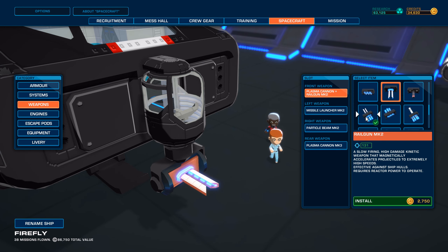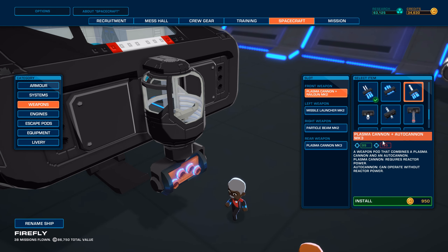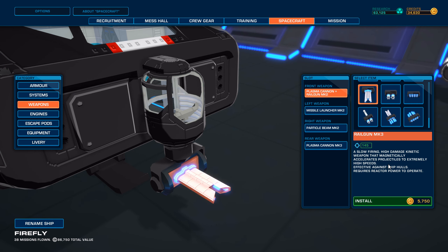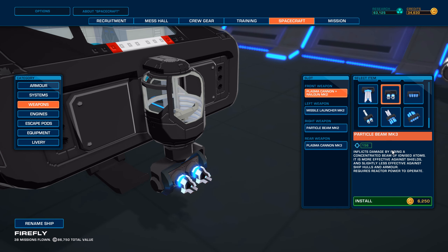We've got a Railgun Mark II here still. We've got a Plasma Cannon plus Autocannon Mark III — oh, that's new, I believe. We've got these combo weapons. We've got an Autocannon High Explosive Mark III. Look at that railgun — the slow firing high damage kinetic weapon. Oh man. Missile Launcher Mark III, 220. I love it. And also — whoa — Particle Beam Mark III. That's a lot of DPS.